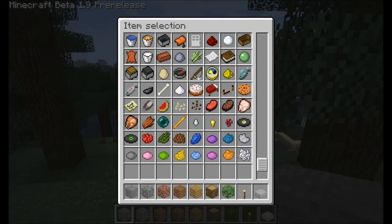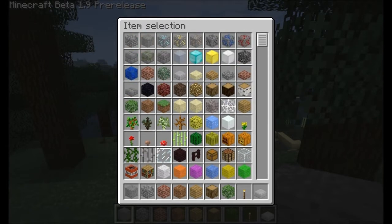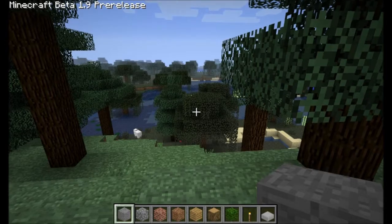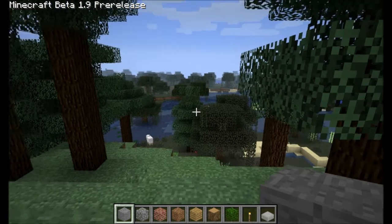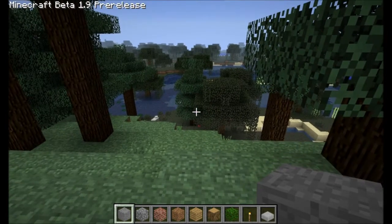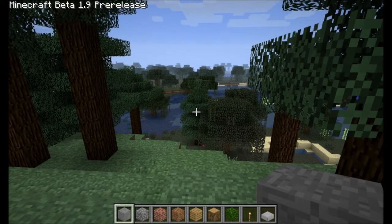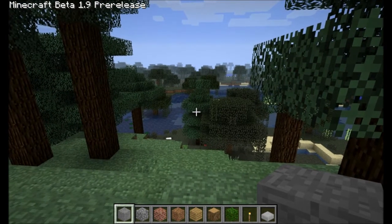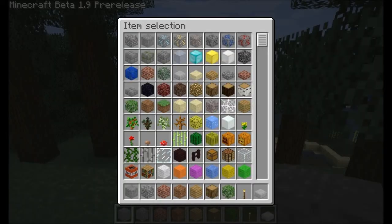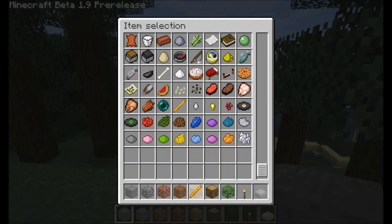There's a blaze rod — that's something. I want to finish reading. Snow golem — so obviously that would be a new mob. Mushroom — it just says mushroom, so I would assume a giant mushroom probably. Blaze, which would be related to this blaze rod here. Let me go ahead and grab one. I don't know what it does but we'll see.